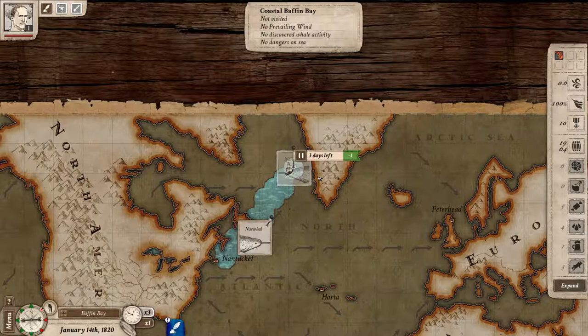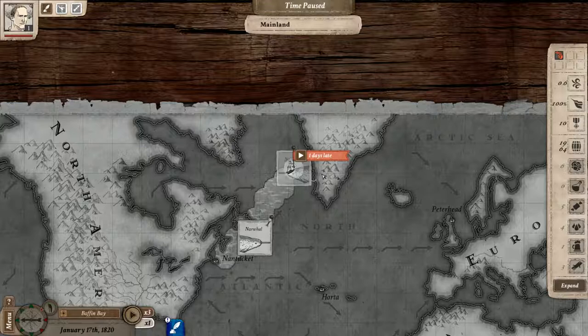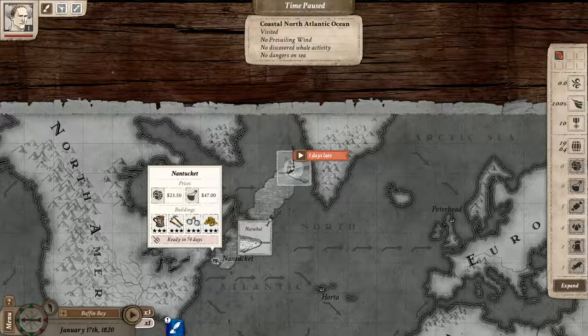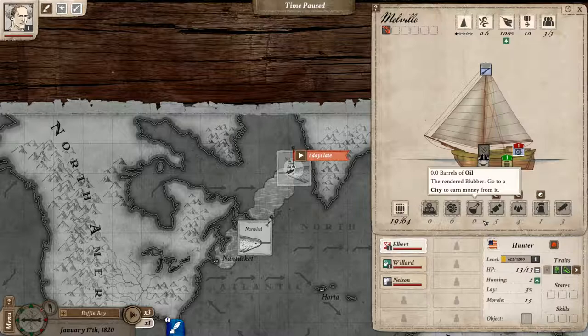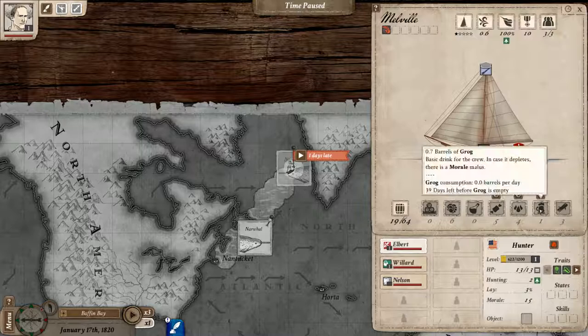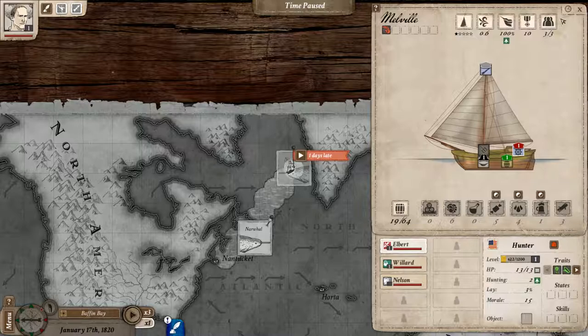We were ahead but now we're a little late. We can say yes, we did discover the whaling area. Let's head on back home — right back to Nantucket. We have our harpoon upgrade in 74 days. We have 109 days of food, water at 46, 39 days of grog, and 50 days of wood. If I were to pick Peterhead — 24 days away — I could make it, but I want to sell my goods in Nantucket. Let's go back home instead.